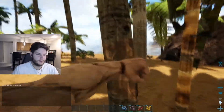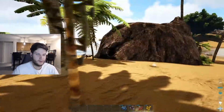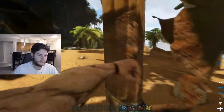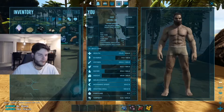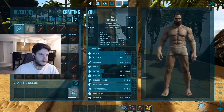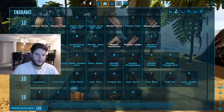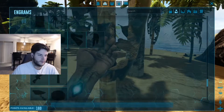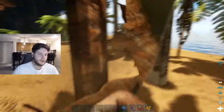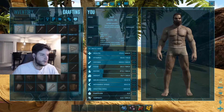We're going to grab some thatch here by punching the tree, just like Minecraft. I am a little under the weather so don't yell at me if I sound a little nasally. We got some thatch and we can make a stone pick. These are my engrams — it's part of the crafting tab. Every time you level up you can unlock new engrams, going from thatch to wood all the way down to tech stuff. Each Ark map has different engrams to offer with each DLC.